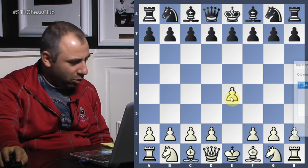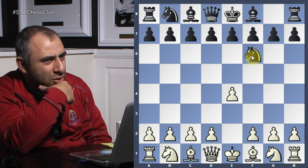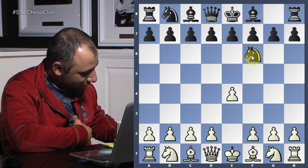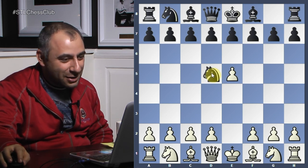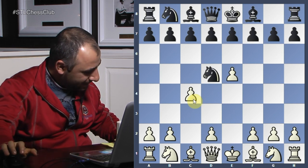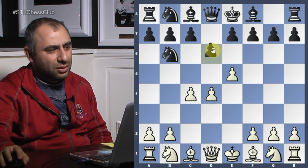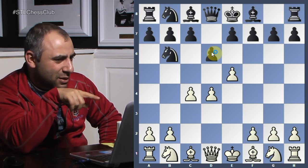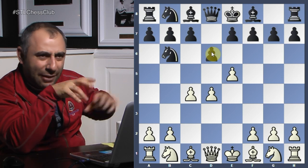So, e4, Knight f6 — everybody know this opening? Alekhine Defense. Very good. E5, Knight d5, c4, Knight b6, d4, d6. I always thought when they push the pawns like this in the Alekhine Defense it's not so easy because Black gets good counterplay. Sometimes it's why they don't push c4 right away — they go Knight f3, take, Knight e5. Because here you have a lot of attack on the center. F4 — I don't play d6, I lose the game. Well, you need d6 in the Alekhine. You have to play d6.